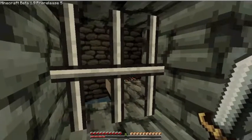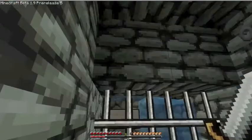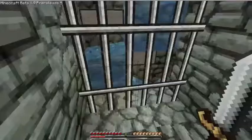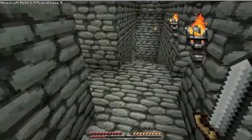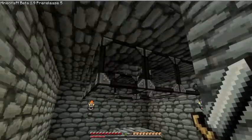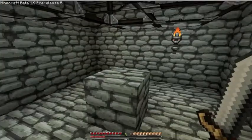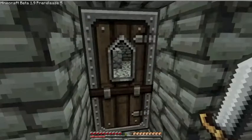The way the zombie XP farm works is they spawn there, fall into the water currents, which take them to a mob elevator that brings them up about 25 blocks. Then they get moved over so they're more than 8 blocks away from the spawner, but I'm still within 16 blocks. They drop 23 blocks down, and then it's a two-hit kill with my piece of steak. That's my zombie XP farm, and it's the most polished one.